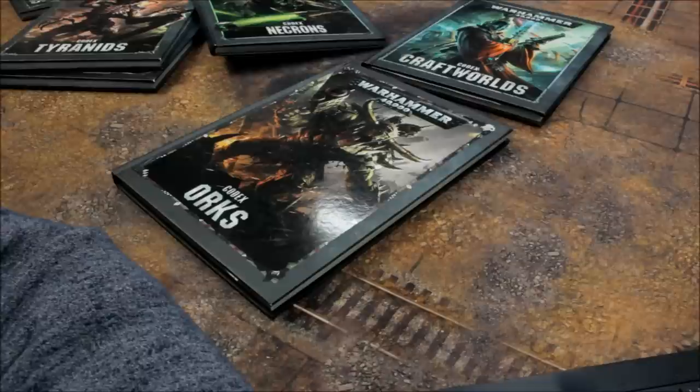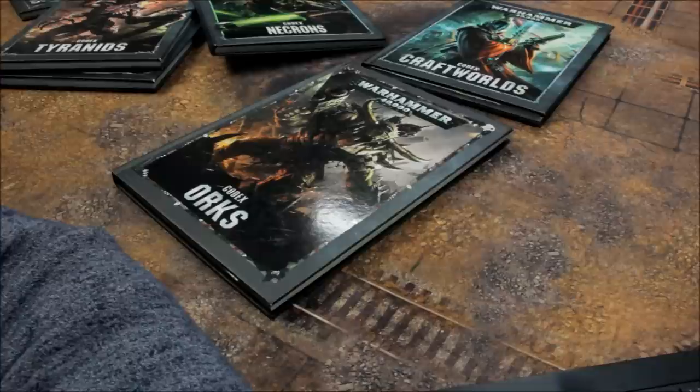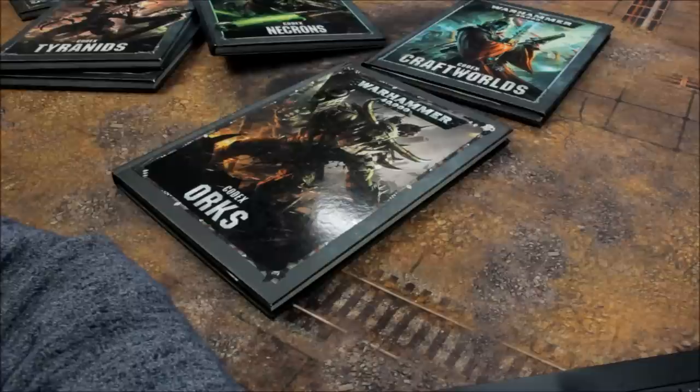Tyranid Fast Attack: Gargoyles 7, Mucolid Spores 22, Raveners 22, Spore Mines 10. Heavy Support: Biovores 50, Carnifexes 80, Exocrine 170, Mawloc 125, Screamer-Killers 105, Thornbacks 80, Toxicrene 150, Trygon 120, Trygon Prime 160, Tyrannofex 190. Dedicated Transport: Tyrannocyte 65. Fortifications: Spore Cysts 85. Flyers: Harpy 125, Hive Crone 155.